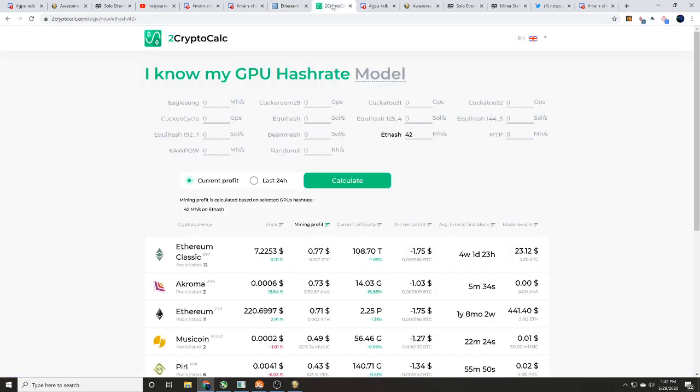Here's why solo mining is not recommended: there's a link in the description to a crypto calculator. This 2060 Super puts out 42 megahash per second, and at that rate it should take us one year, eight months, and two weeks to find a solo Ethereum block. Do your own research, but today we'll walk you through how to do it anyway.